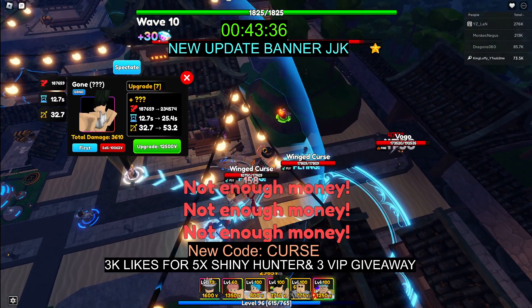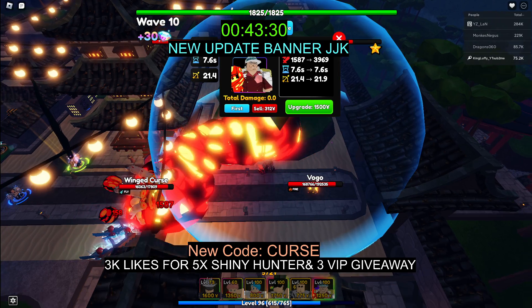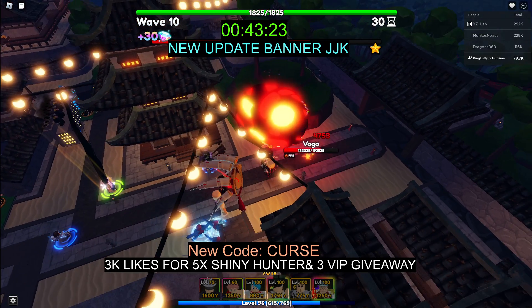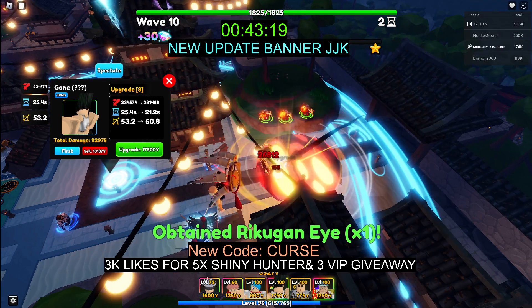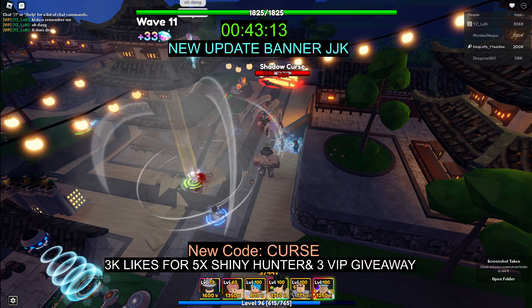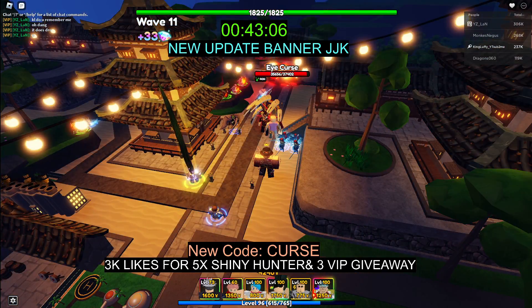Let's see what happens when we beat Vogo — will we get one of those Rikugan eyes? Yeah, we got one! There you go, that's how you get them boys. You literally just have to kill the bosses. There it is — it's that simple. That's how you get the Rikugan eyes, and that's how you get it boys.